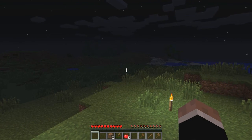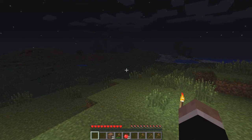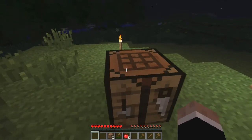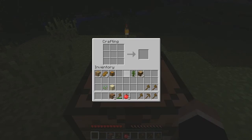Over there you can see something — I don't have a zoom function on this computer. And that dude disappeared. There's one guy there moving around. I will show you that in a minute. First, I'm going to show you how to craft a sword.